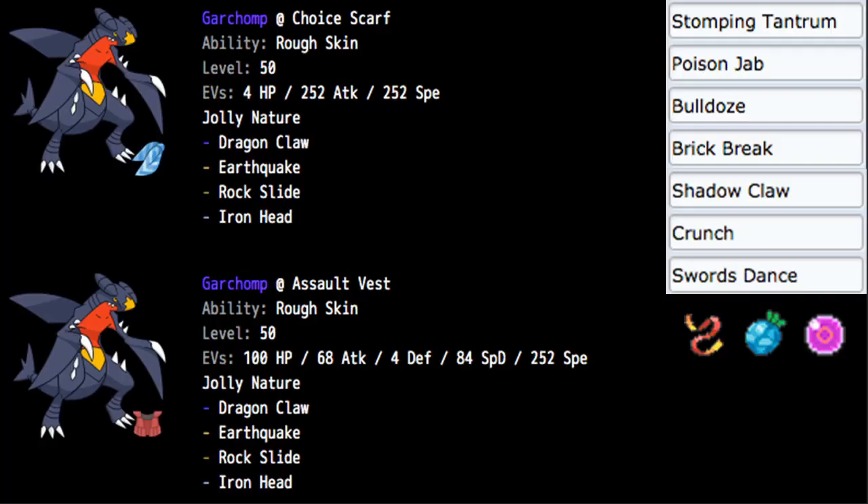I have two VGC builds prepared: one with a more educated spread giving it pretty good bulk in general with the Assault Vest, and then the other one is Choice Scarf — you could also use Focus Sash and Protect instead. For the first build, I have Garchomp at Choice Scarf. This is going to be the max Attack and max Speed build just to be as fast as possible. With Choice Scarf, this guy's really fast. You have fast Rock Slides, which is obviously very good, and hitting flinches everywhere is pretty cool.